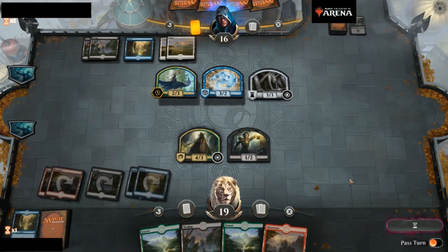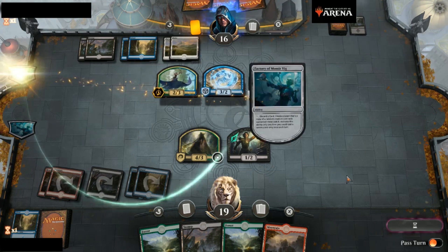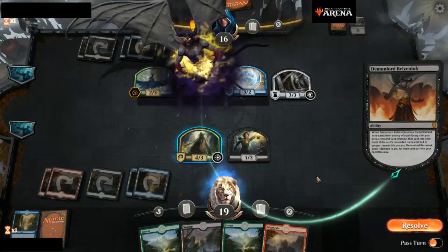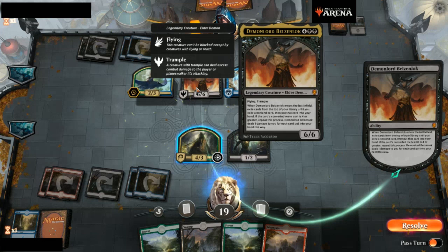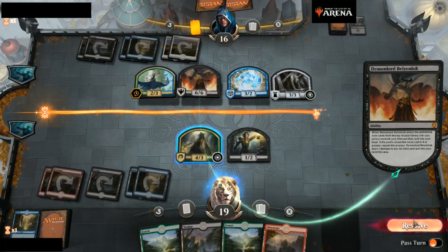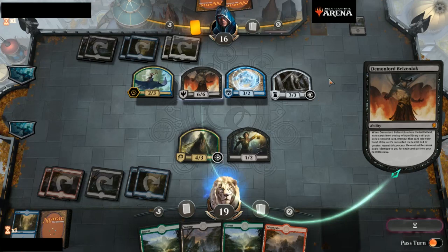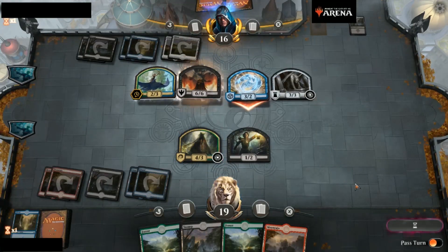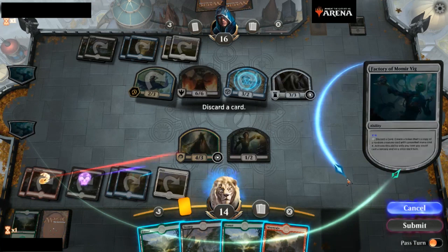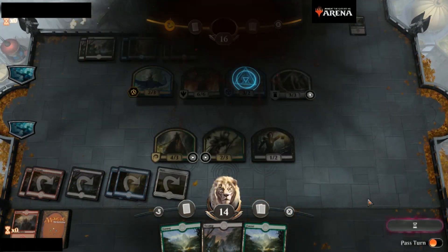His turn: he drops a land and goes for six. Oh, this is where it gets entertaining — Demon Lord Belzenlok! A 6/6 flying trample. But when it enters the battlefield, you exile cards from the top of your library until you exile a non-land card. Since his library is all lands, he decks himself. He swings at me for five in the air, I take it. I generate a six-cost for fun, zone it for zero, then pass to his turn — and he loses because he's out of cards.